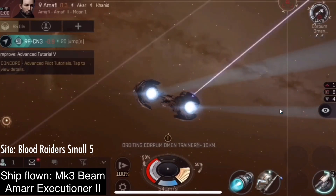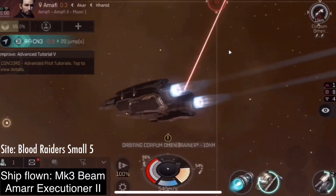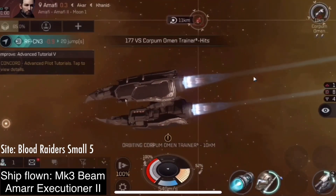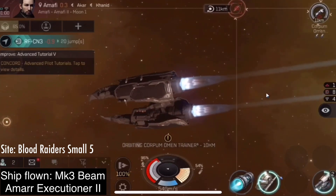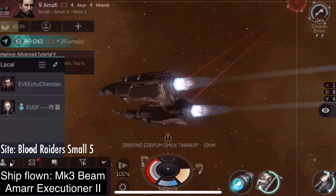The typical targeting order I do: Destroyers first, because they stasis-webify. Then I move on to any frigates on the field — any of the small targets — because they die quickly and I can remove their damage from the field. Finally, at the very end, I do any cruisers that remain.